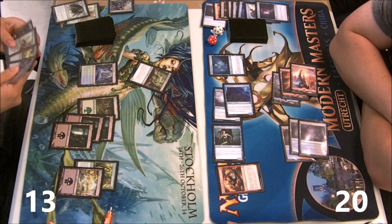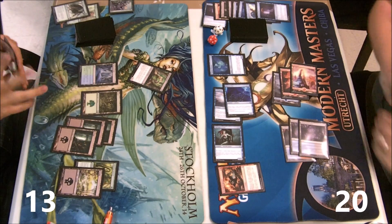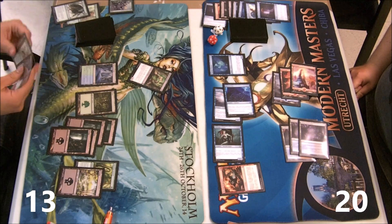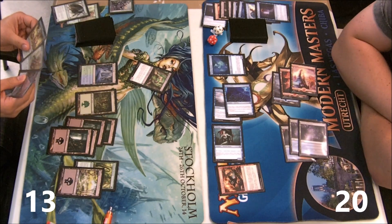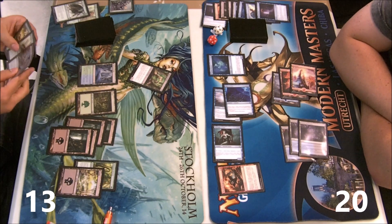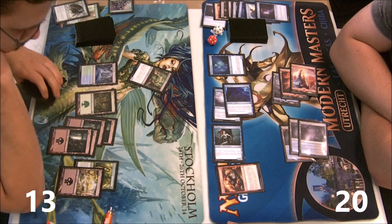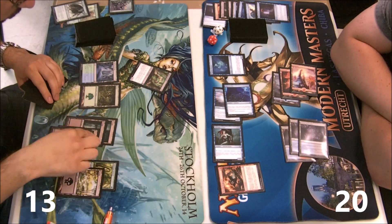I could have done it next turn, leaving him with the werebear in play. But I wanted to be upfront with it — see what he was going to do. Maybe if he has something expensive I can bounce that, kill his other mana dork, and then he doesn't have a board at all. Bouncing mana dorks is generally pretty good.